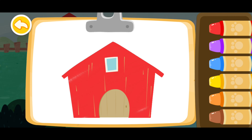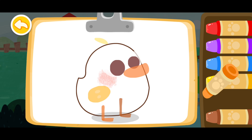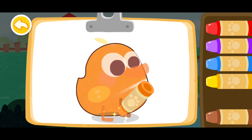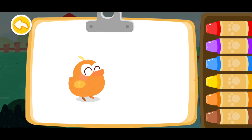You're awesome! Let's color a duckling. Orange. The duckling you colored is wandering around happily.